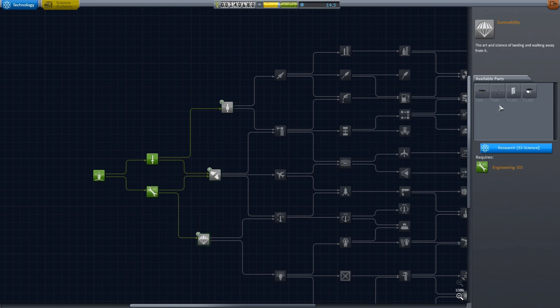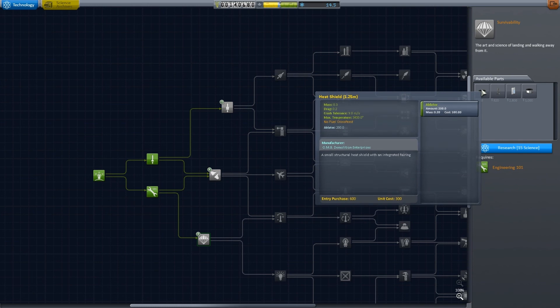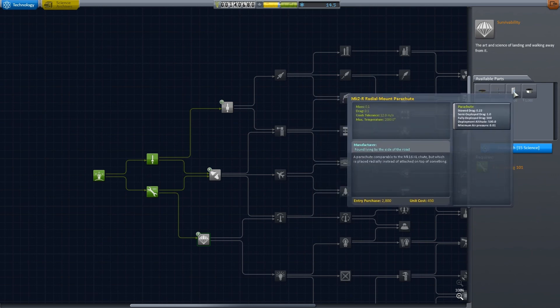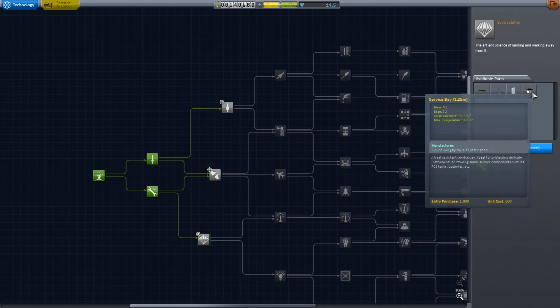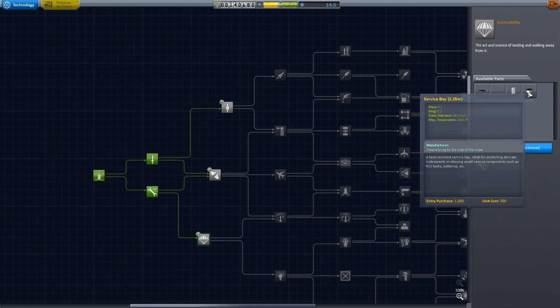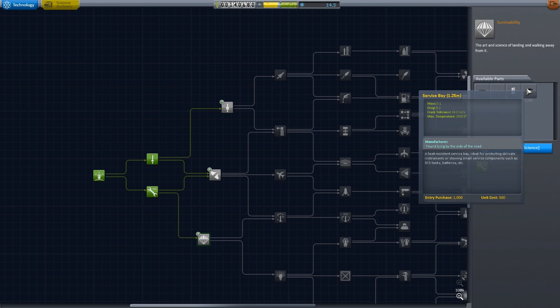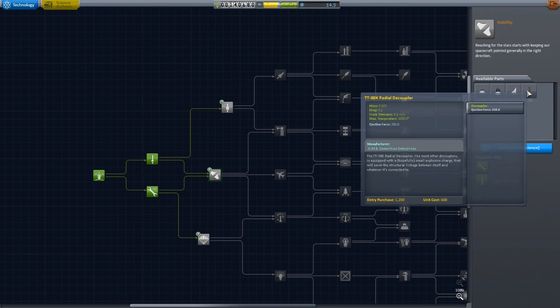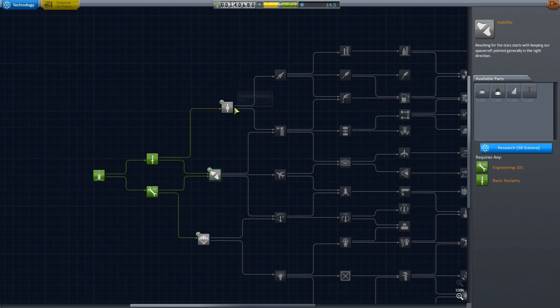With more science left, what's this? A heat shield — could be good. A landing strut, but this sounds a little intense for us right now. A radially mounted parachute and a service bay — a heat-resistant service bay, a deal for protecting delicate instruments or stowing small service components such as RC tanks, batteries, etc. That's new — you have to protect the batteries and stuff from heat. Stability aerodynamics — a radial decoupler, which is really good actually. We don't have the science for either one of these yet — we need 20 science and 15 science, and we're close to that one but not quite. Alright, but we do have some good stuff.